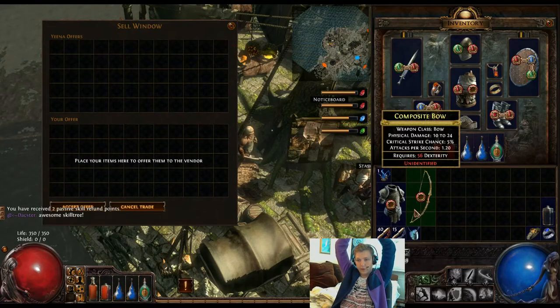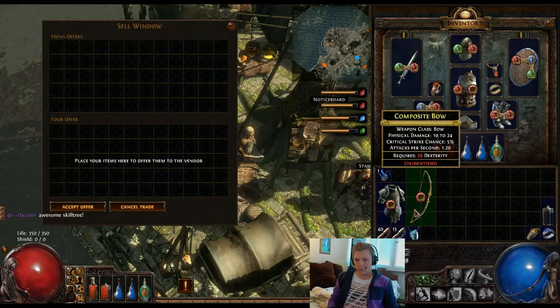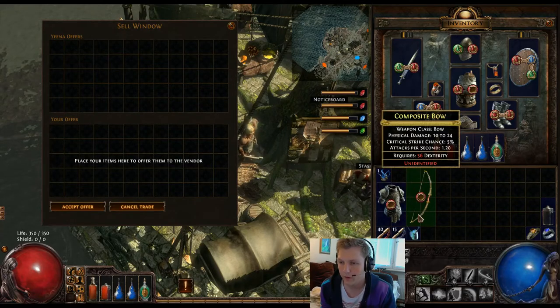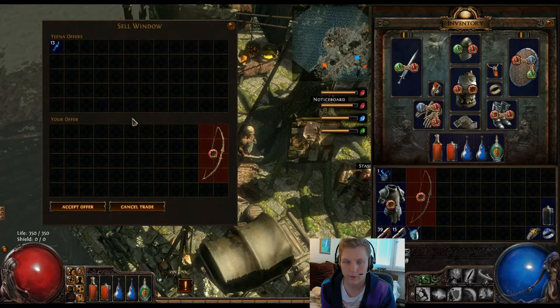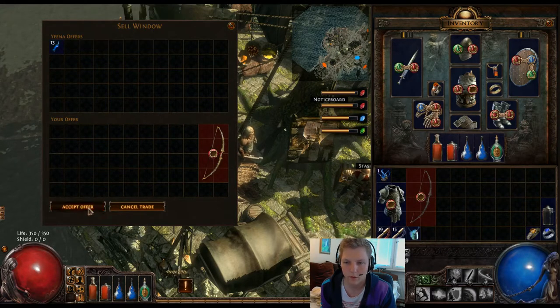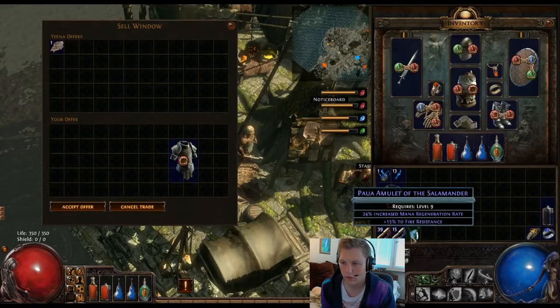I have a rare bow - do I get more if I identify it? But it's probably not worth it because it only has one socket that's red. Well, you get different things if you identify it versus not. I generally don't identify most of mine, but that's just personal preference. I'll try it though - now I got 13 alteration orbs.